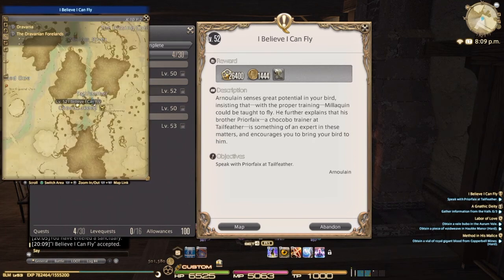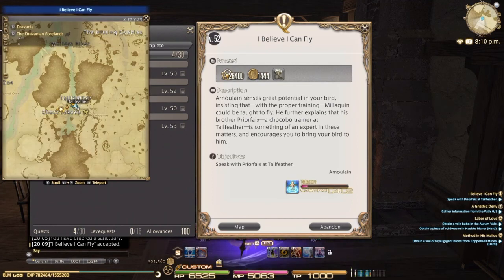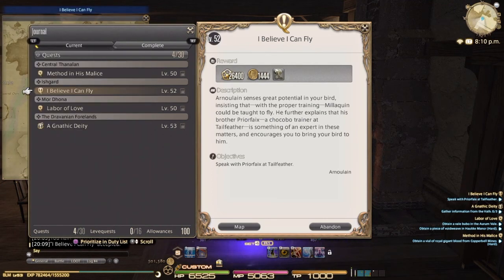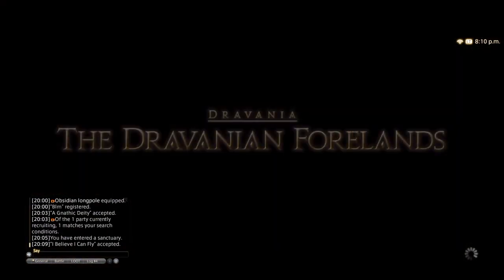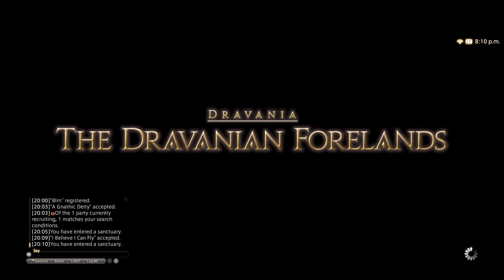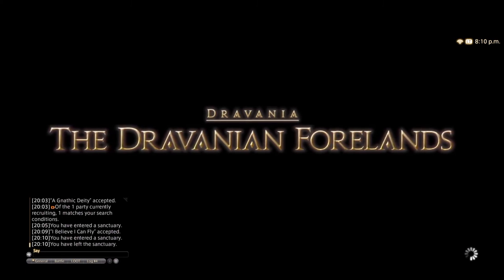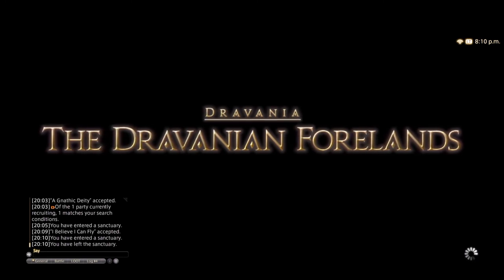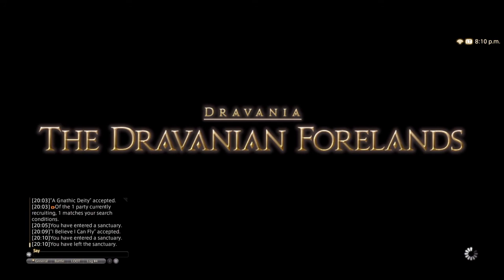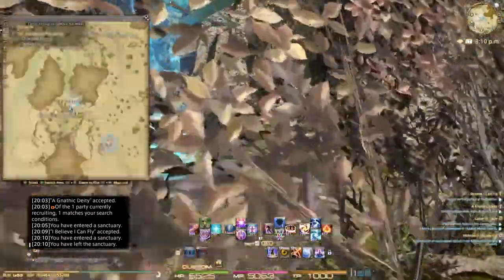After you talk to this dude, you'll go to the Dravanian Forelands and talk to another guy. He's just at the stables in the town here — you'll see him coming up in a second. You just talk to this guy and he'll talk to you about your chocobo, then send you off to do some other stuff as well. It's a pretty easy quest, nothing too difficult.